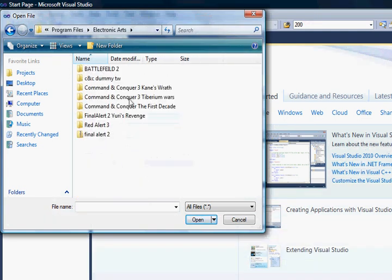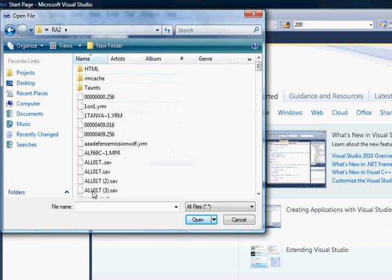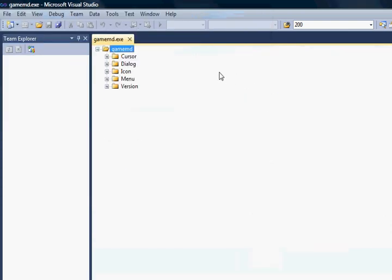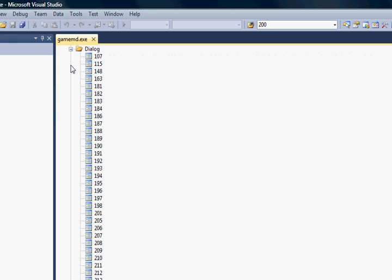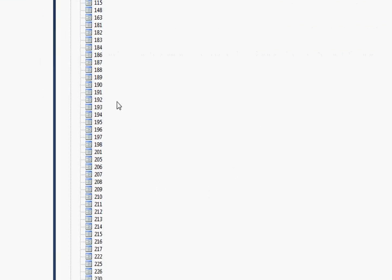Let me find the link. Open my message to the folder. Modify your image. Then inside here you'll see a game DXC thing. You'd want to go to Dialog, and you'll see a lot of stuff like this.